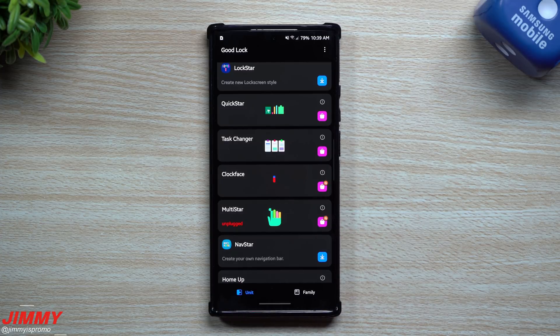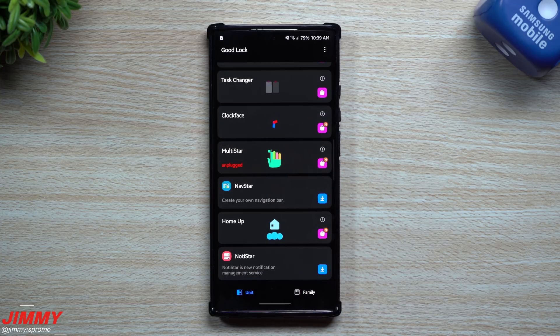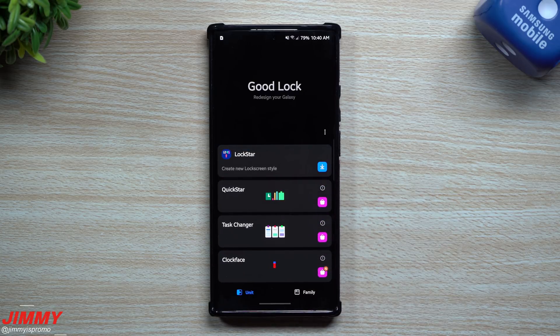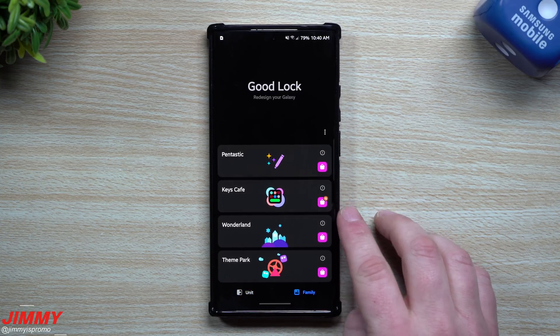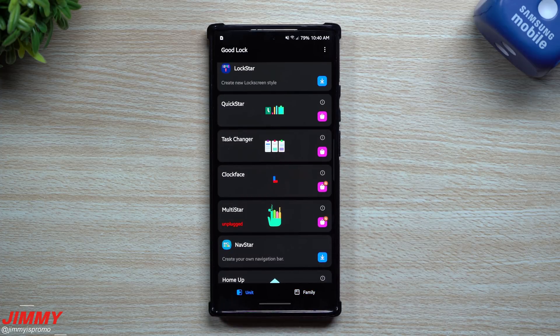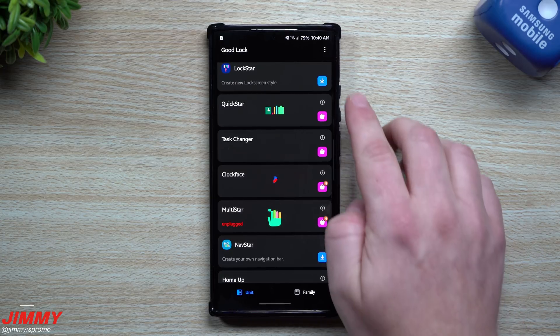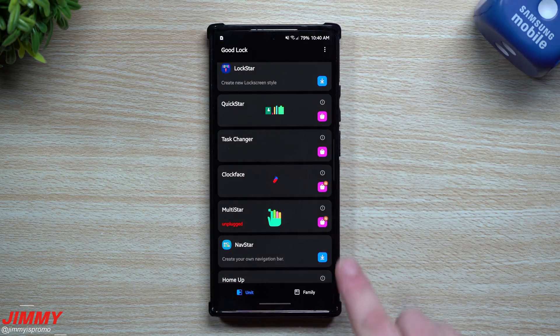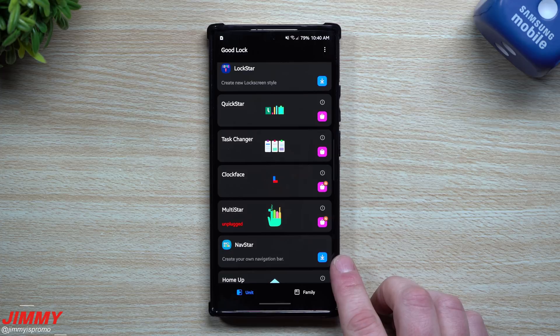I left it here for you guys so we'd be able to take a look on the Galaxy Note 20 Ultra at what is new and what was added in for Samsung One UI 3.0, because it was a pretty big pain point for anybody who updated to 3.0 and then noticed that a ton of these modules are not working. We've got a ton of them that have been updated — most of these you can see have that little orange indicator letting us know there is a new update.